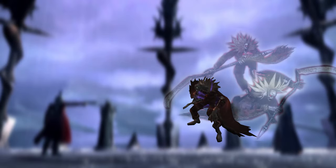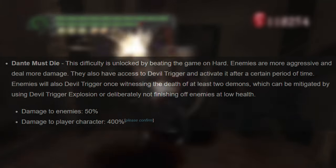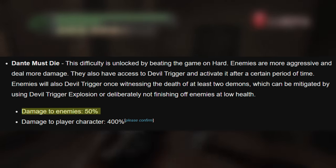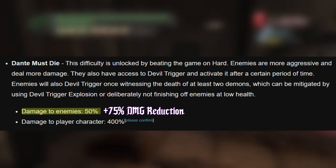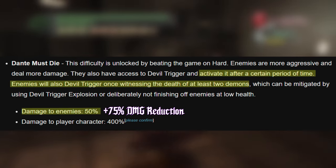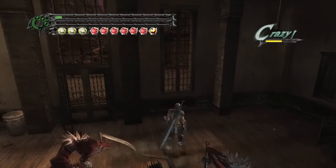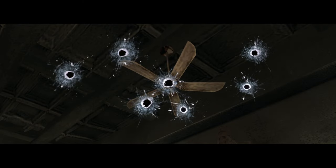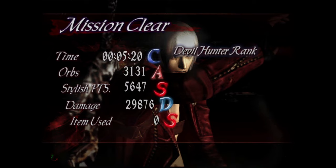Speaking of Devil Trigger, here we have our first Devil Triggered enemy. This is an effect unique to Dante Must Die difficulty. Not only is player damage already reduced by 50% by default on this difficulty, but when enemies Devil Trigger, they mitigate an additional 75% damage. One of two criteria must be met for an enemy to enter Devil Trigger: either a certain amount of time must pass, or two other enemies are killed while the enemy in question is on the field. DTE helps mitigate this because it allows many enemies to be defeated simultaneously, meaning I would never have to deal with Devil Triggered enemies.